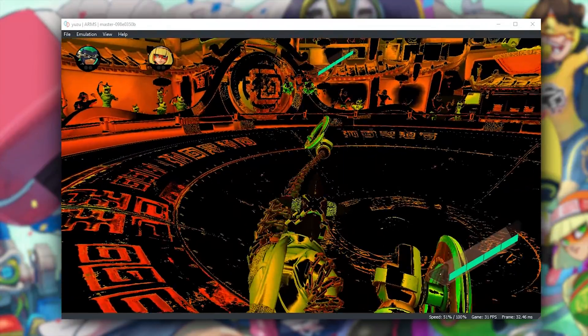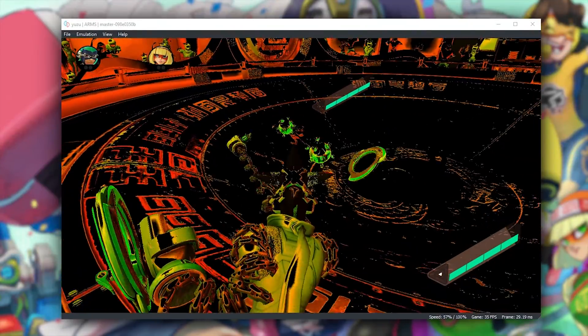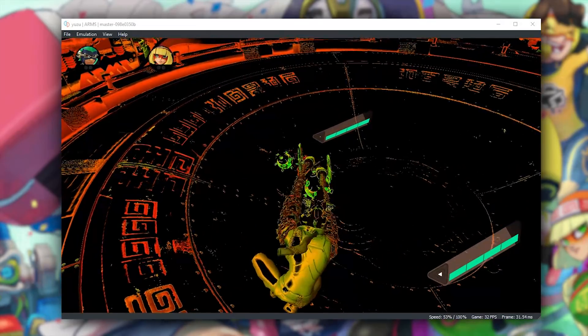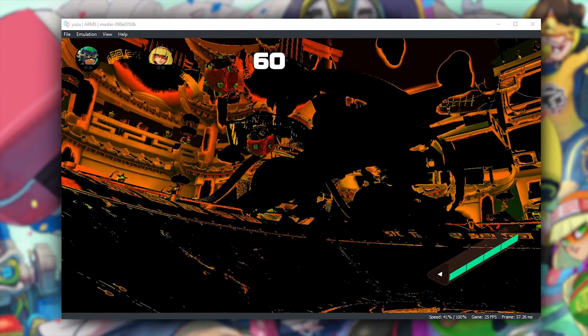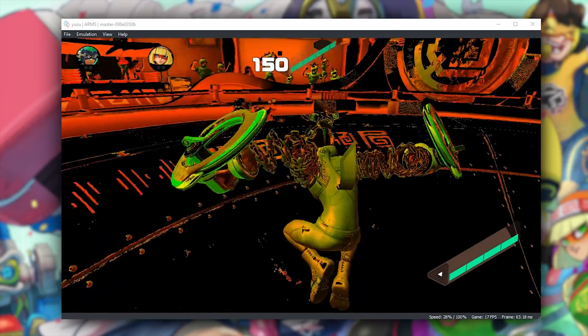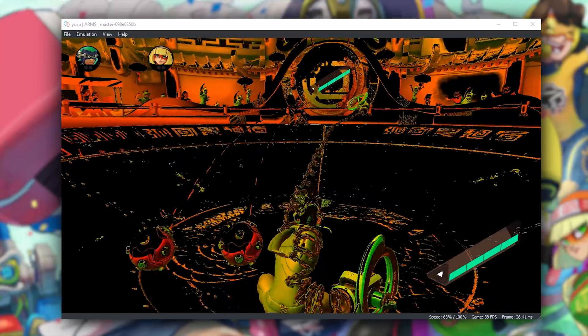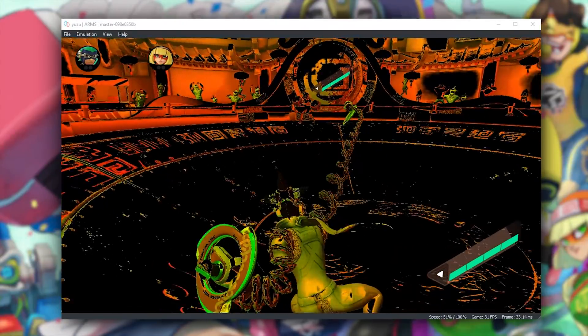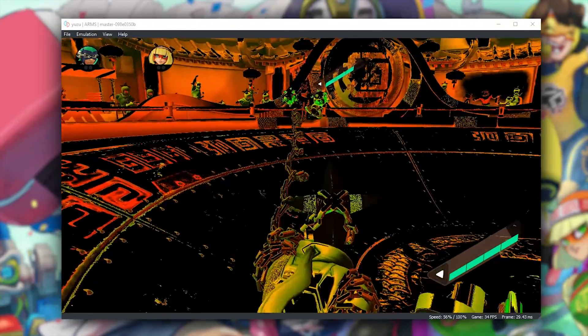It sometimes drops down to like 24 or 25 — I think that's related to something like shader stutter, though I know it's not exactly that. It's like every time you see a new effect, something very similar happens. In fights and actual gameplay, the render quality is obviously not perfect, but it's still pretty good considering how young this emulator is and the fact that this is a Nintendo Switch exclusive game running at anywhere between 25 and 45 frames per second.